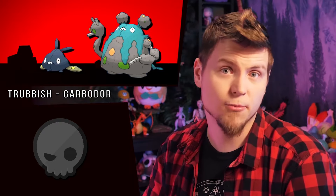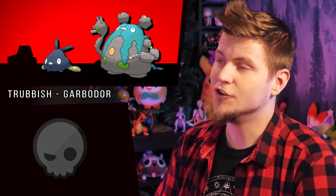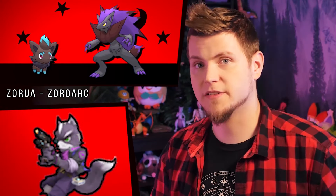Trubbish and Garbodor's shinies are really just perfect descriptions of the many races of humanity — just trash in different colors. The Zoroark line are based on fox spirits, and these colors do say spirit much more than just edgy hot topic fox now.